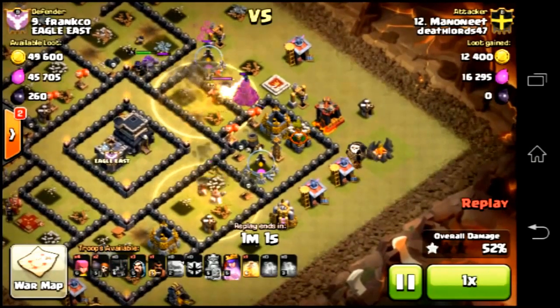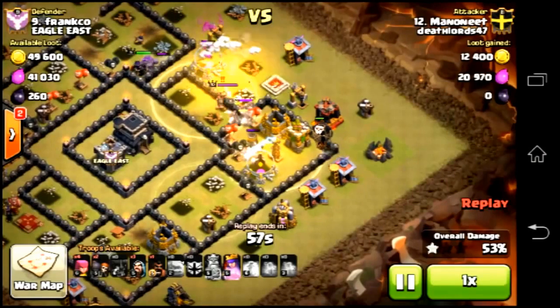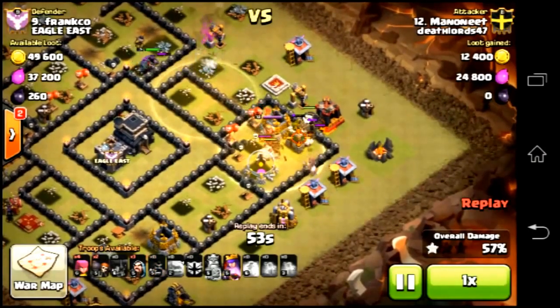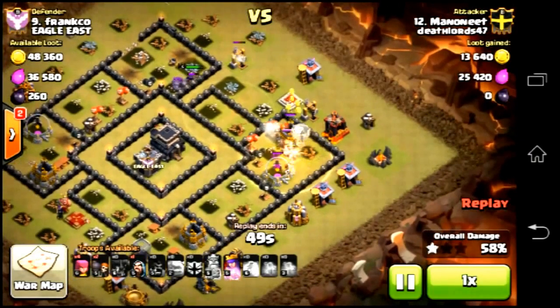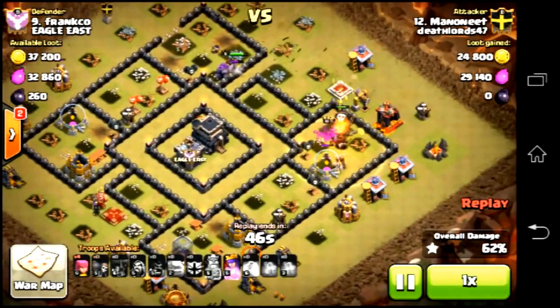The main use of balloons here is to destroy the corner defense buildings by deploying them at the correct time. All the defenses are down and we are almost at three stars.